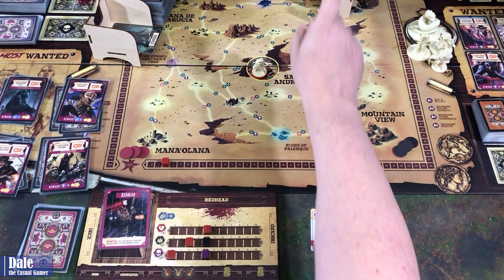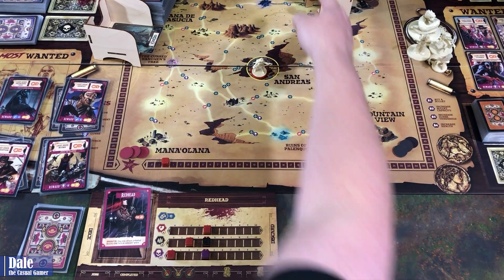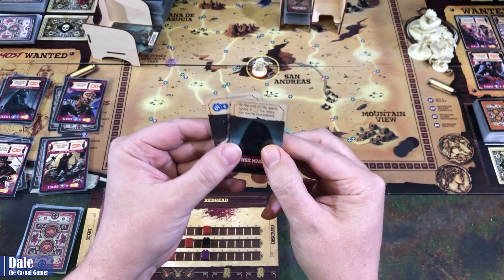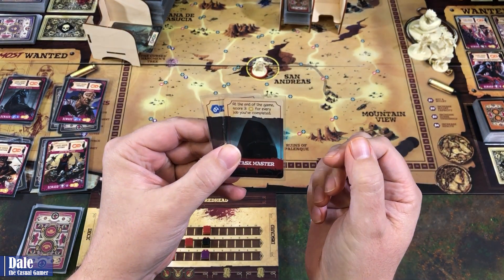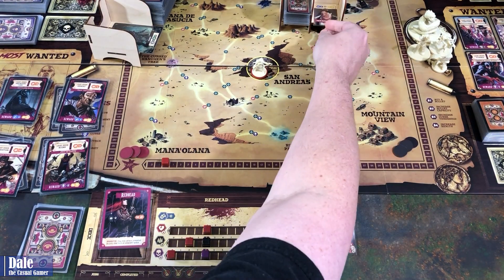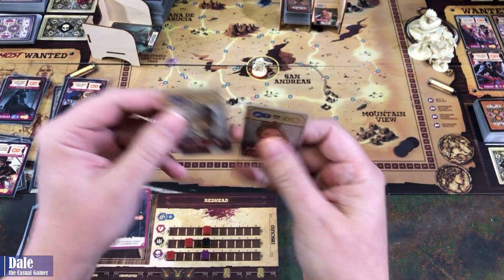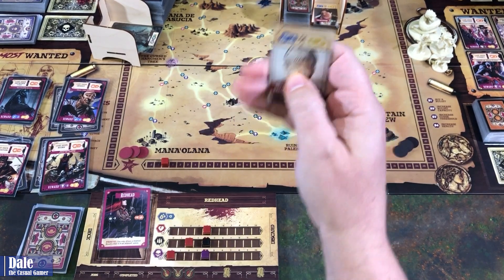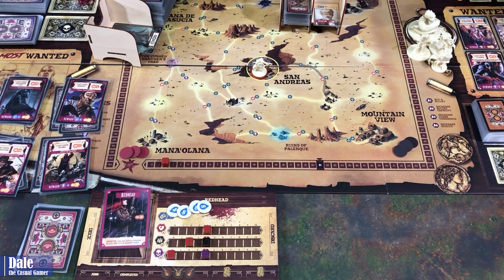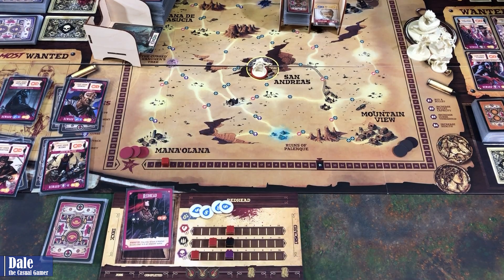Then we get to our encounter. We can choose to do another job or go to the store. Since we have zero money, we're going to do a job. We look at two cards and can keep one. Tour Guide: at the end of the game, score three for every job you've completed — seems like a good one to keep, so we discard the other. As part of our job encounter, we get rid of one card and collect money, getting four money.